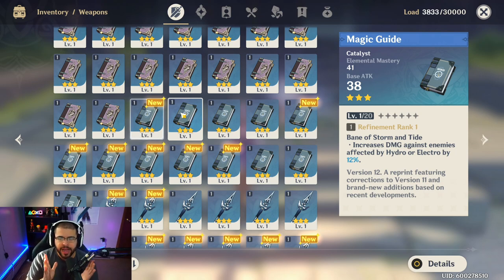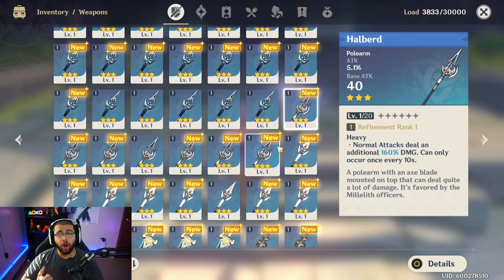A lower-tier catalyst option is the Magic Guide, which increases damage against enemies affected by Hydro or Electro by 12% at base — going higher as you refine it. You shouldn't rely on Lisa much if you already have Fischl, since Fischl is far better, but Lisa or Mona can both use this book effectively. Three-star weapons are easy to find since you get them so often.